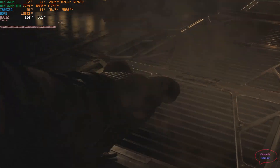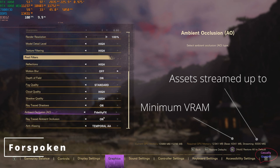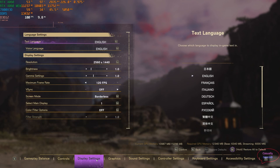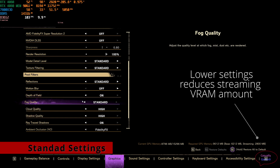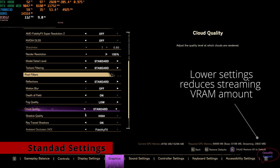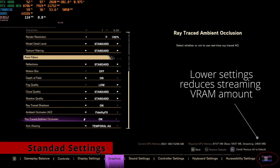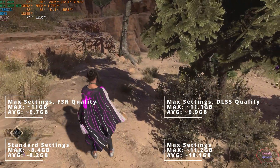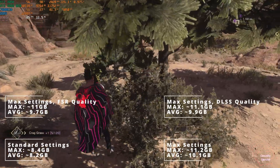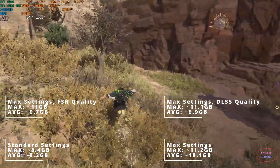The next game I'm checking is Forspoken. This game calculates the total amount of VRAM needed based on the settings used. The base value is always needed; next to it is a streaming value that can reach 6000 megabytes. If you have a GPU with 8 gigabytes of VRAM, that means 6.5 gigabytes minimum will be used plus streaming textures, leaving around 1.2 gigabytes for streamed textures. If areas need more than 1.2 gigabytes of new textures, some textures won't load and the game will look bad.